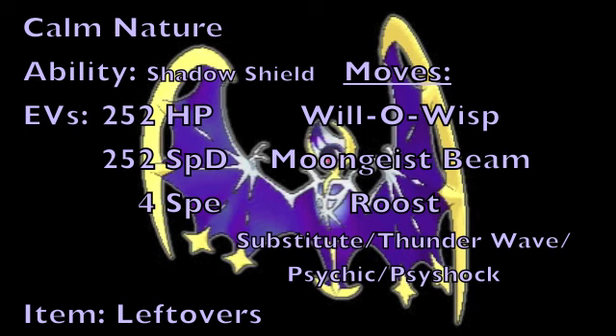For our second attack, we're going to make use of the signature move Moongeist Beam yet again, because it's a nice powerful STAB Ghost move. For the third move slot, making use of Roost to allow this Pokemon to have some reliable recovery, and as previously mentioned, get you up to full health to effectively allow you to make use of the Shadow Shield ability.